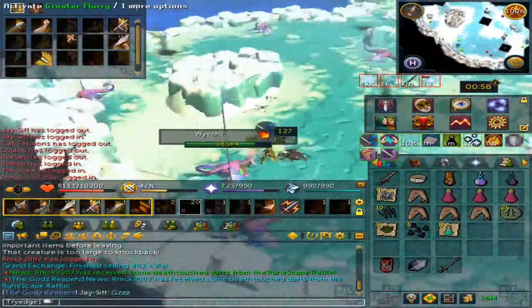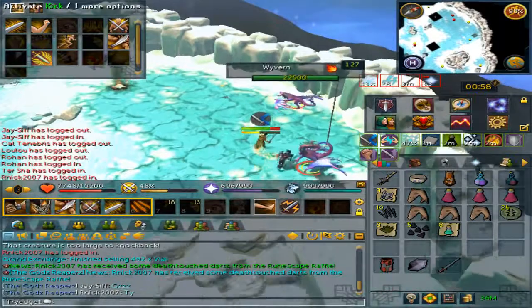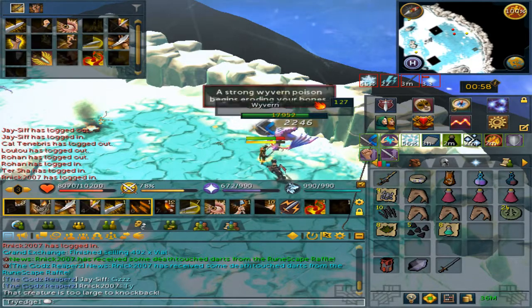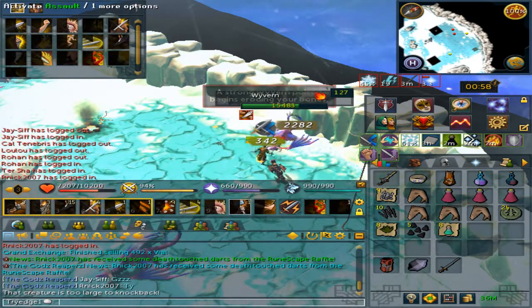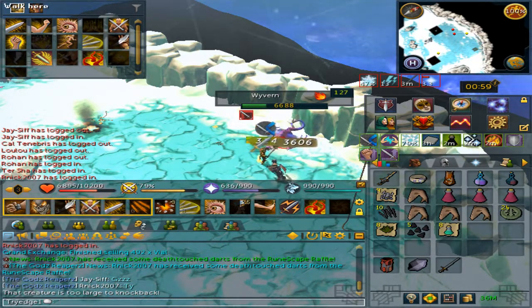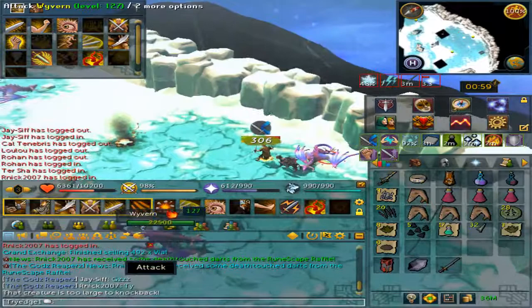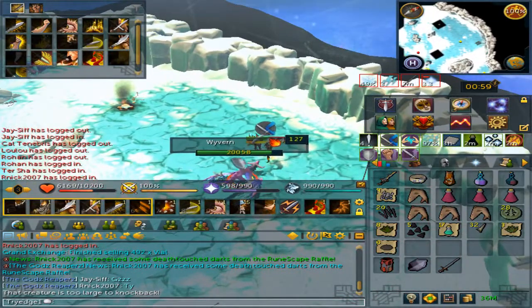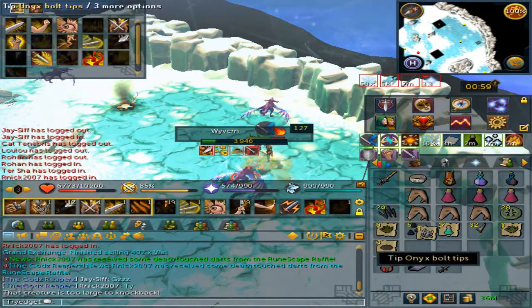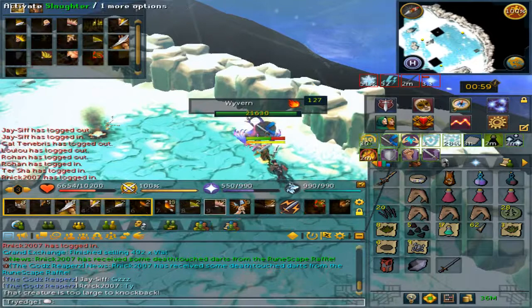Make use of the Barge ability to go from one wyvern to the next. Killing wyverns awards the player 1878 Slayer experience, which is almost 1,900. This is extremely easy for melee users. For magic users, since you will be by that fire constantly, you will be taking increased damage.